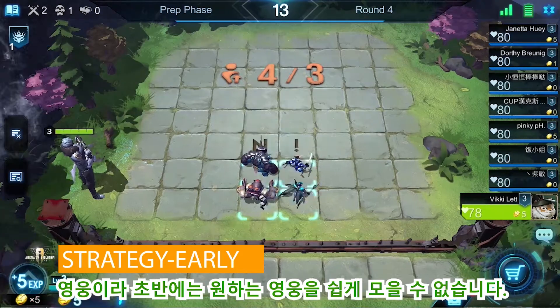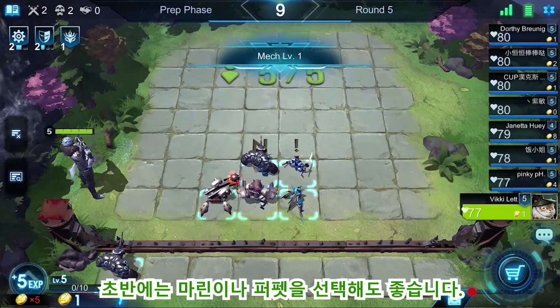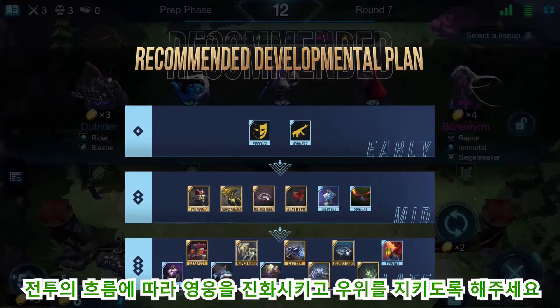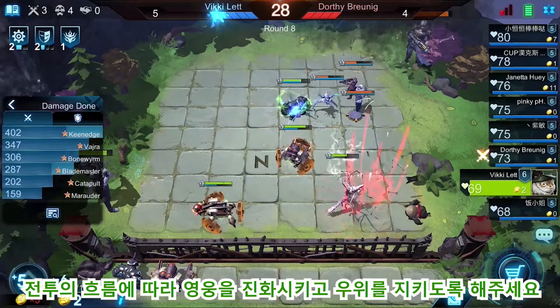In the early stage, the target heroes are not easy to collect, so we can pick some alternative Marines and Puppets for a good start. Keep one eye on your wallet and make sure you are on a good development pace — that will help you gain the early advantage.